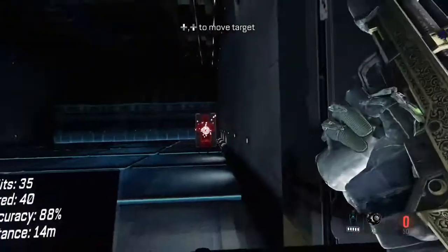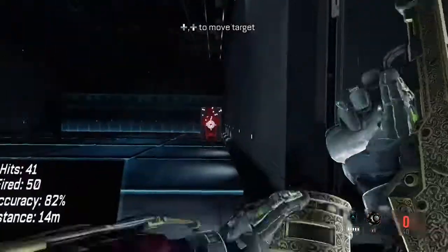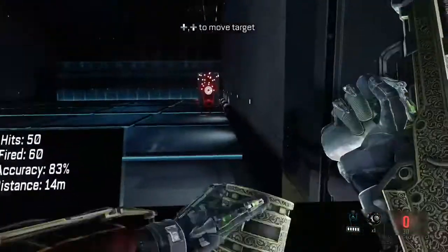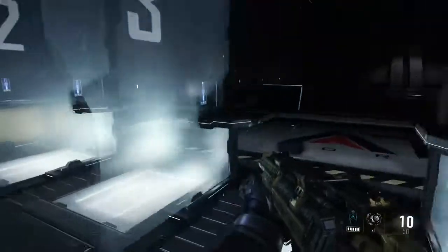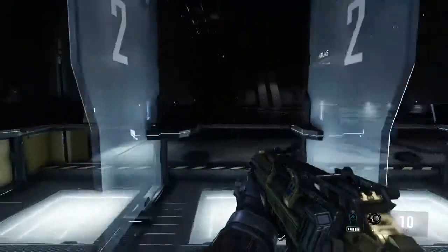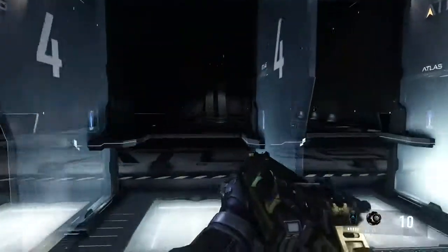If you aim down your sights though, it has much worse recoil — that's that negative 2 penalty to accuracy. So while you're aiming down your sights, you literally have to hold the right thumb stick down to actually keep the weapon on target. So a little annoying there, something you kind of have to really get used to.